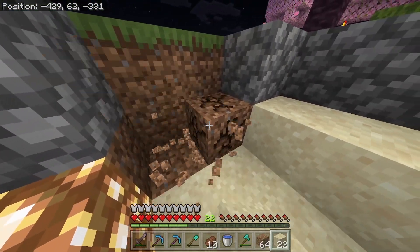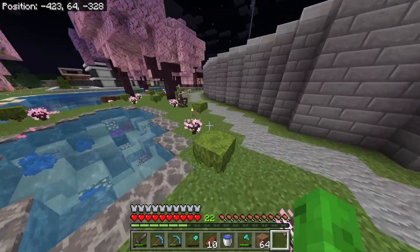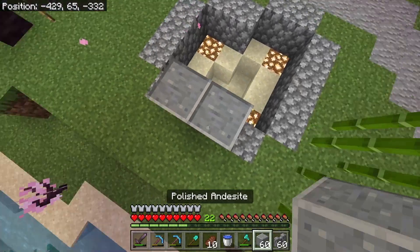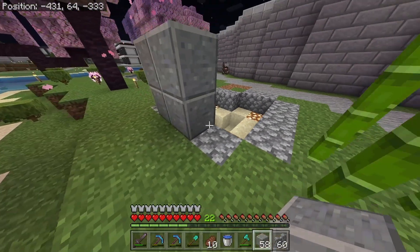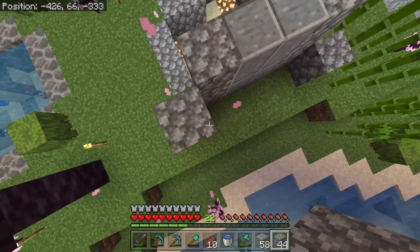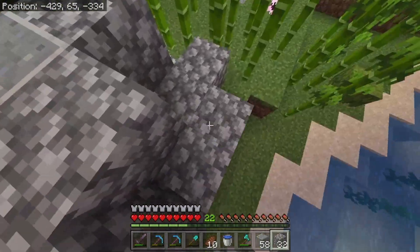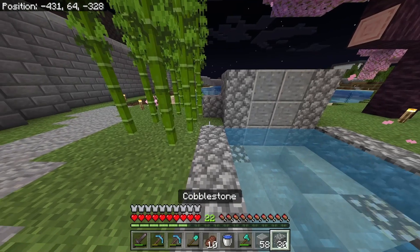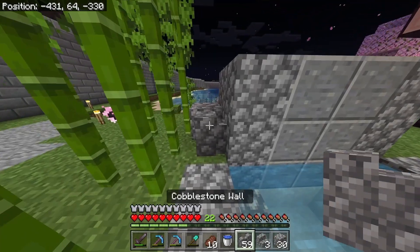All right, now it's time for the waterfall — I don't know how I'm gonna do this. So I'm gonna build up here, you're gonna have the waterfall flowing there. It's gonna be a small one. I need to make some sort of a rock statue. I'm gonna try to make this more rock shaped — I don't know how it's gonna turn out, hopefully it turns out all right.